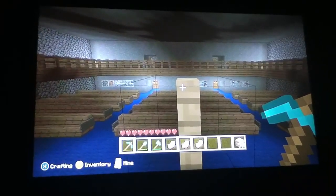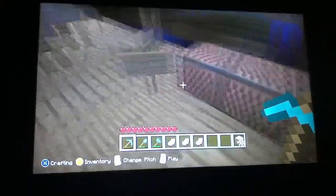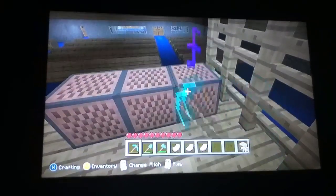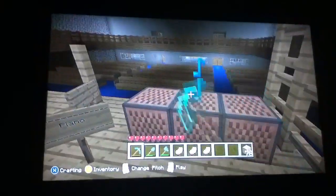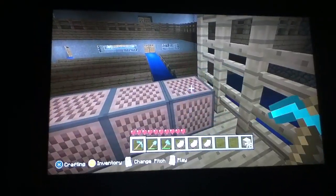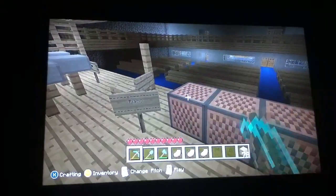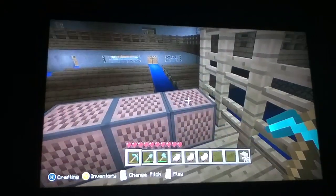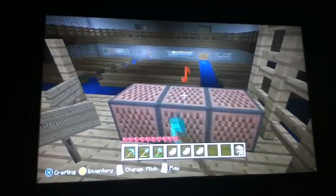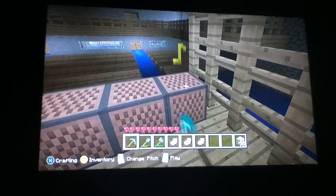It's just two fences on top of each other. And then we have our piano. They each make different noises if you place a different block under it. We have glass under the last block, stone under this middle block, and just wood underneath the third block.